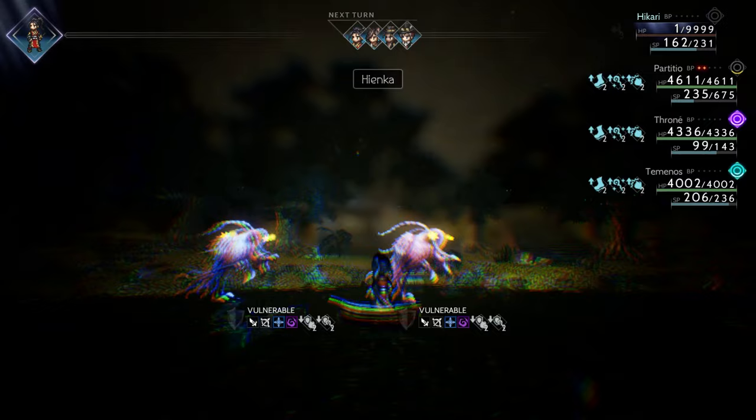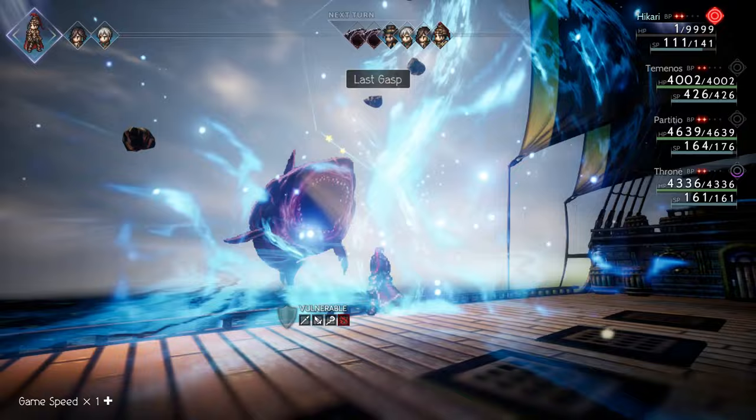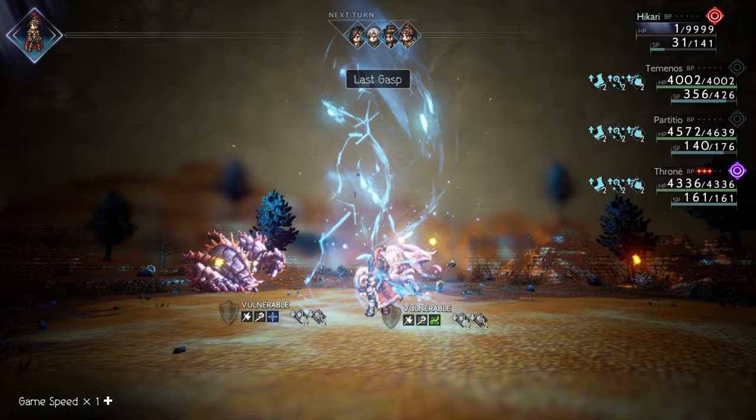If anyone has ever told you to pick up Mythical Boar as a learned skill, go ahead and unsubscribe from them right now and then subscribe to my second channel called Ochet. With the learned skill called Last Gasp, you can spend 15 to 30 SP and achieve the same results.